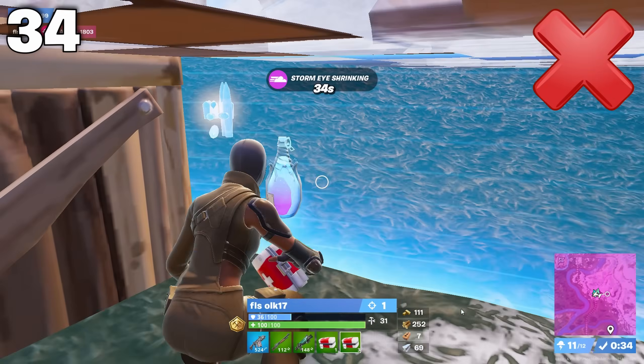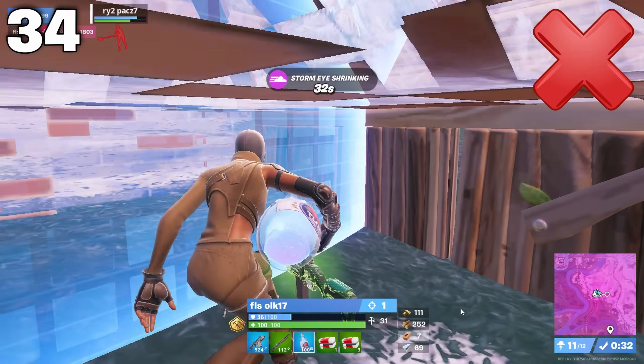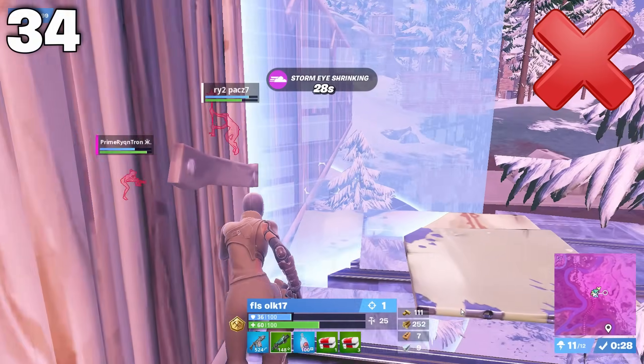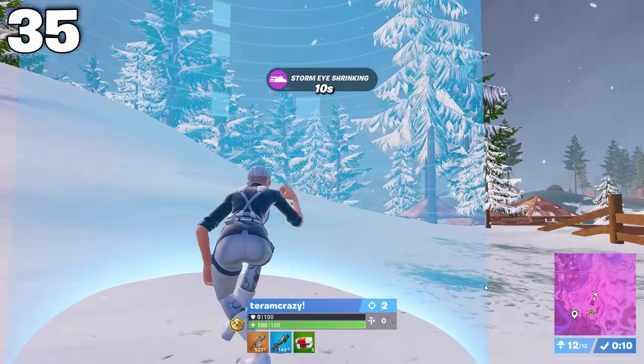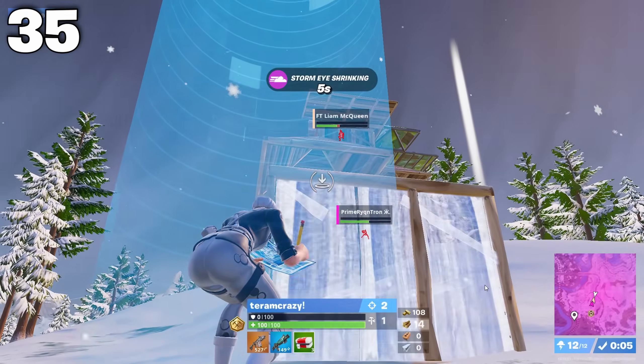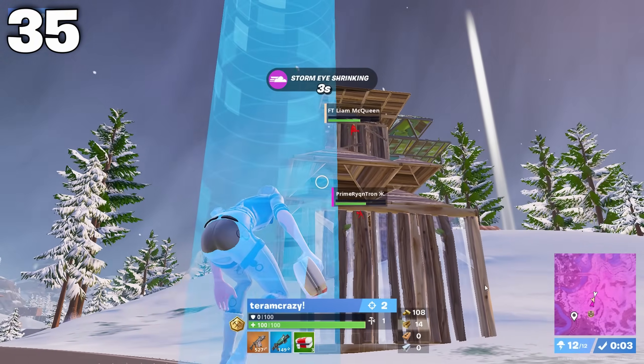Throughout the entirety of endgame, you need to avoid all storm damage if possible, because just like last season, these games go down to heal-off and storm sickness is what most players die to. When healing off, make sure you don't start popping medkits on 90 HP, or you'll reach 100 HP before the 10 seconds are up and can't fully use the medkit.